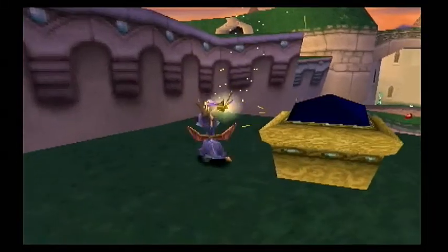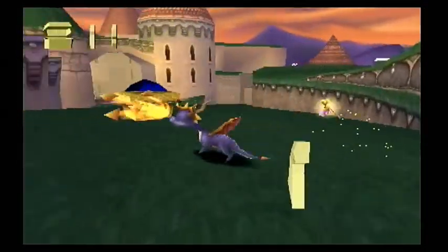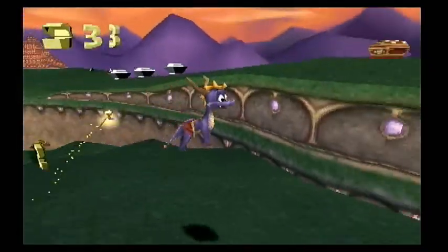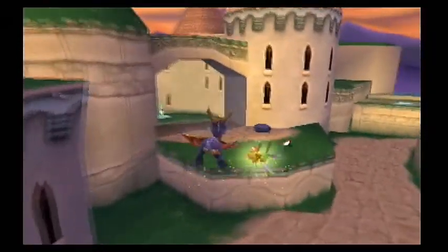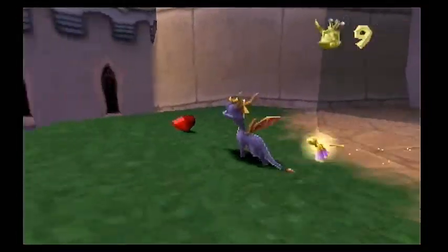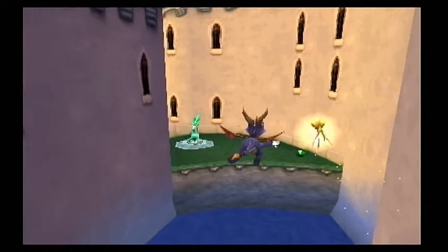These are new — I haven't seen these type of chests yet. You flame them or charge them and the gem rises up in the air, and you have to capture it before it goes down. Another life — nine lives. Good. Another dragon.